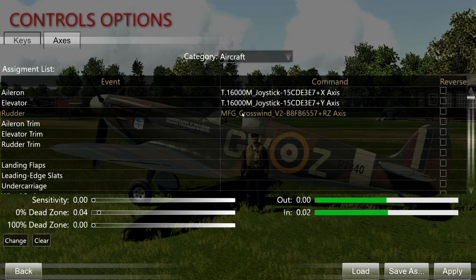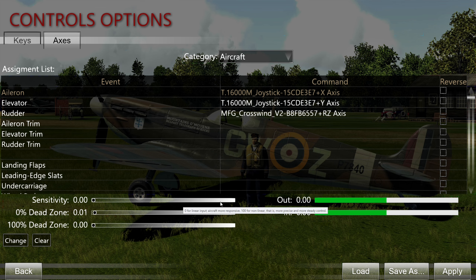I've got my crosswind rudder pedals mapped here. The important thing here is sensitivity. Most people probably think they should set this to 1 — meaning 100% sensitivity — but this is actually not the case. If you hover over this, you will see: 0 for linear input, aircraft most responsive; 100 for non-linear, that is more precise and more steady control. So if you set it to 0 as I have, it's fully linear across the range. If you set it to 1, it's the most non-linear. I prefer it at 0.